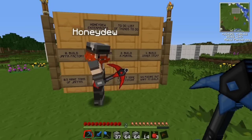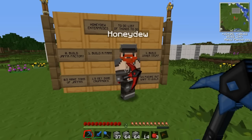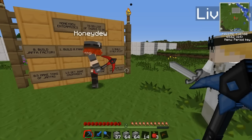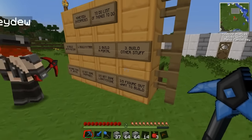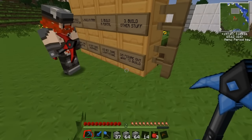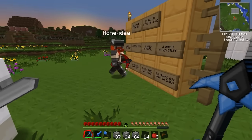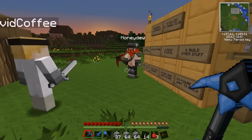Two: build a portal. We've got to get to the nether because we need some Lighty Stone — that's what it's called. Three: build other stuff. I can't remember what else we needed to do, but I felt we needed three, otherwise the message board would have been a bit lopsided. Fill space on the message board. Figure out what to build. These are solid construction briefs. Are you following me? I think it's pretty clear. The sound of the crickets was perfect timing.